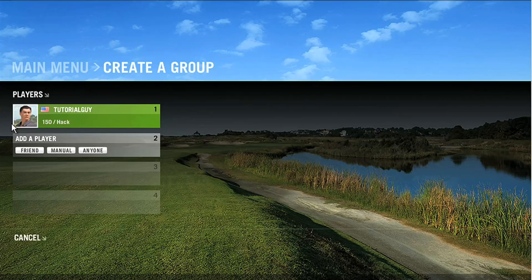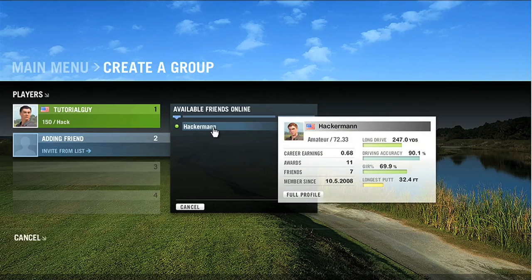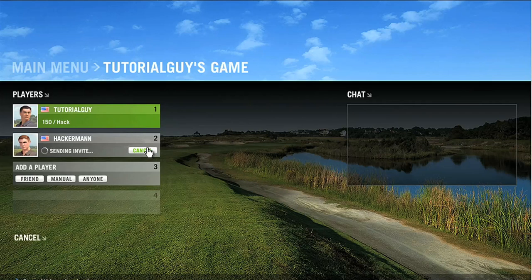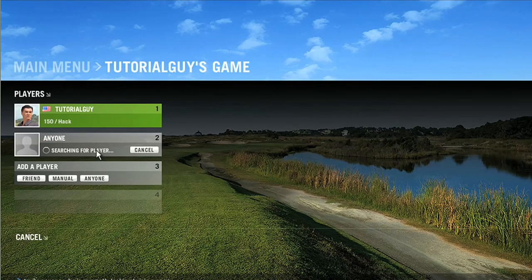After you click Continue, you can invite up to three people to join your multiplayer game. There are a couple of ways to do this. First, you can select friends who are online from your friend list. Or, you can manually type in a username or search for a player by entering three or more characters of their username. You can also click on the Anyone button to invite a player who has made themselves available for a multiplayer game.